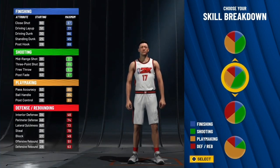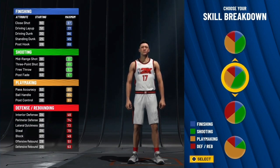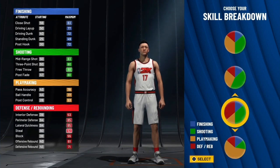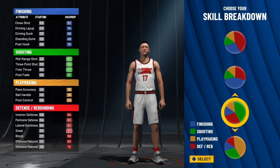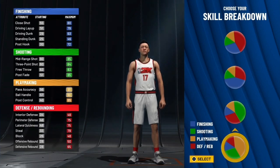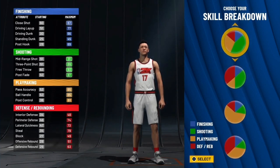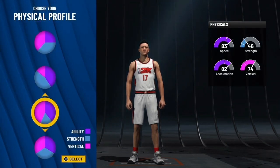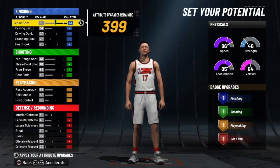That one looks pretty good. We might have to just go with the regular basic one. Making the build — picking the pie chart — is probably the hardest part of playing 2K in general. It always takes forever to pick and know what kind of build you want to make, because you're always so indecisive and you want this and you want that. Let's just go with this one for now — I want to test this out. I'm probably gonna switch back later in the video but I want to test this out for now.